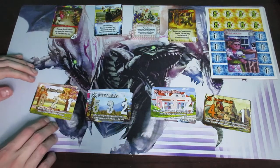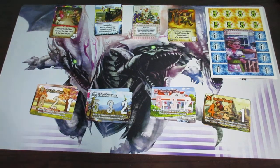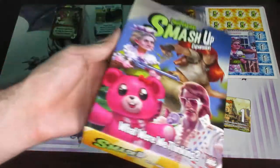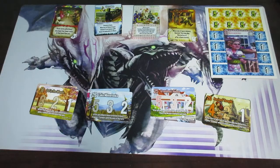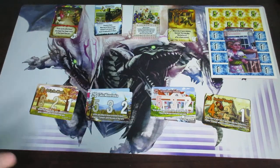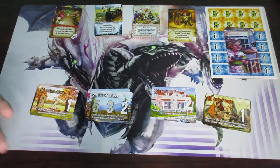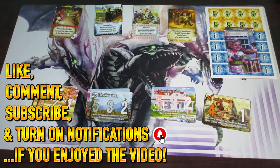That's it for all the factions and bases. It's a nice little deal getting this expansion. It goes for about 15 to 20 US dollars on Amazon and similar websites, so I would recommend picking it up. You get four whole factions, four dividers, a couple of VP tokens, and eight base cards — two representing each faction. If you enjoyed this video, please leave a like, comment, subscribe, and turn on notifications. I post multiple gaming videos on a daily basis, so hopefully you enjoy the channel. Bye everyone, have a great and fantastic day!